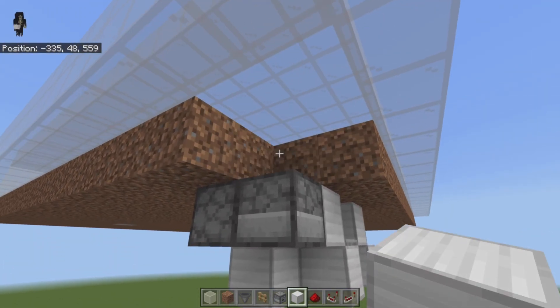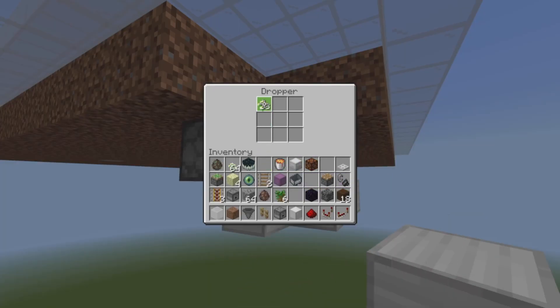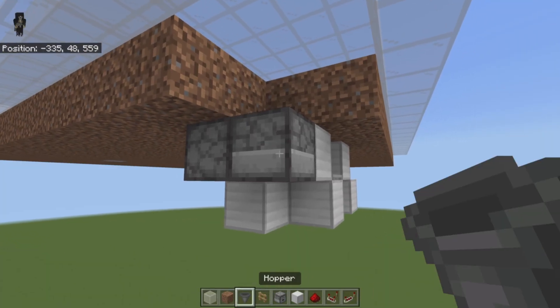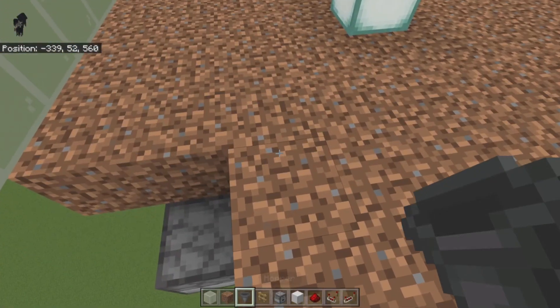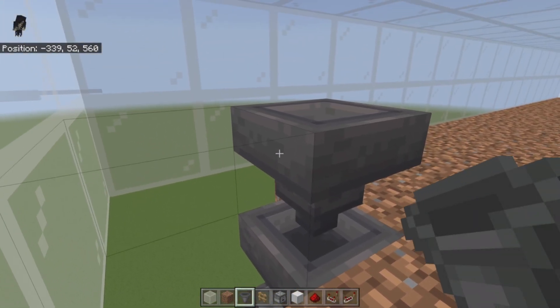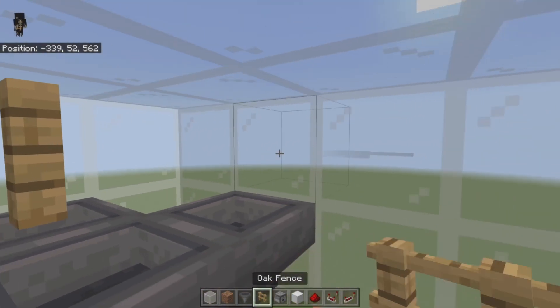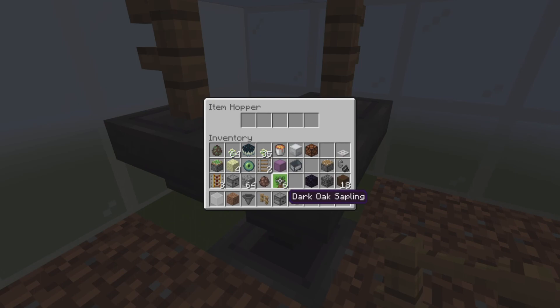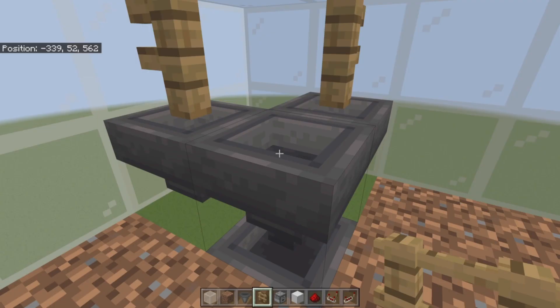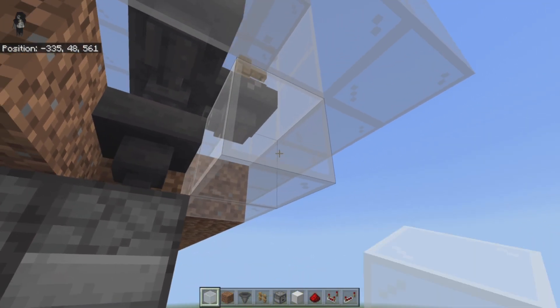Once that's done, make your way over here and break the temporary block. We can test our circuit — open up this dropper, toss in a few items, and it should empty itself. If it does, grab your hoppers and make your way up into the farm. Crouch-place a hopper into that dropper, another one into there, a hopper out to the side, and a hopper out to this side. Grab your fence posts, put one there and there, then put something in here — a couple of flowers — and make your way out of the farm.